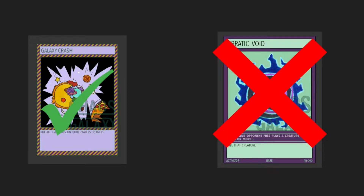A bad example would be Erratic Void, where it says that when your opponent free plays a creature with 4 stars or more, kill that creature. First of all, you have to free play it. Second of all, it has to be 4 stars or more. There are a lot of 4-star-or-more cards you can use this on, and Erratic Void is certainly not a bad card. But the fact that it can't hinder all cards, and also that they have to free play — which shrinks your card pool even further because fewer cards actually free play — means Erratic Void is technically not generic, at least not in this format.